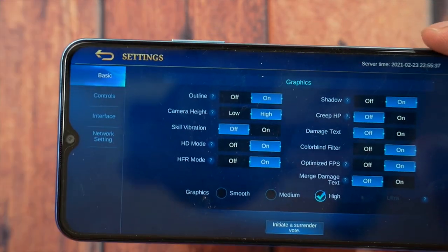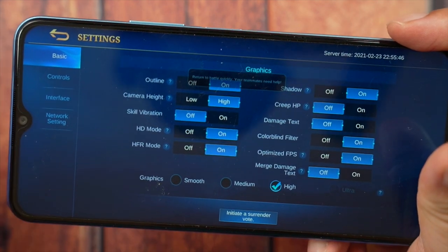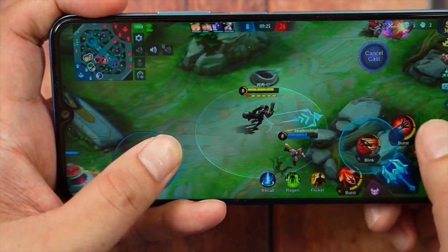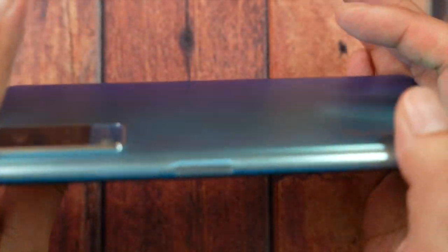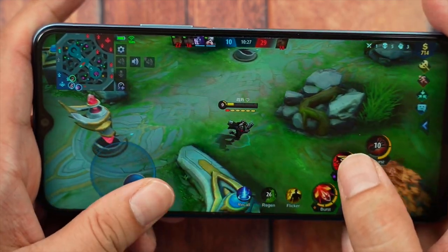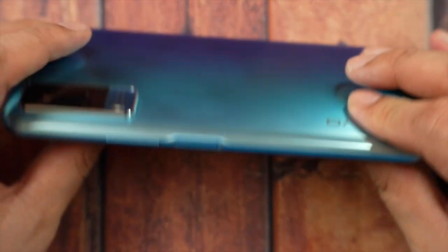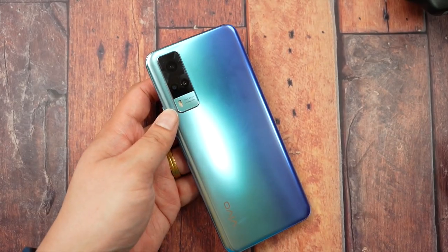Here are the settings while I'm dead in the game: HFR mode, shadow, high graphics, and things like that. As you can see, the phone is not really sweating at all and can pretty much play Mobile Legends very easily. One more thing I like about the phone is that it has a very smooth, matte finish back — very comfortable for playing long periods of time. Some phones are very uncomfortable when you're playing with them, maybe because of the curved back. This one, not so much.